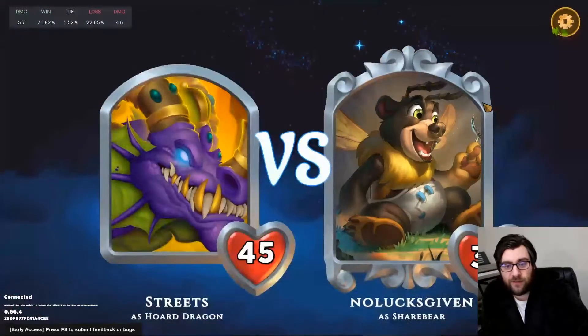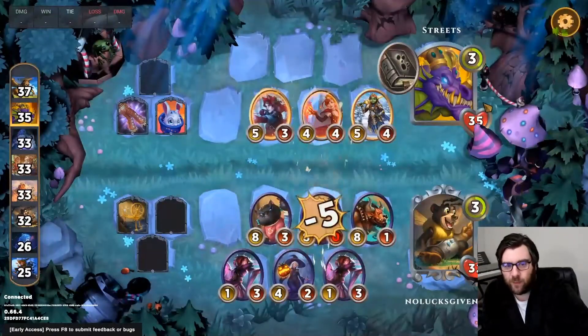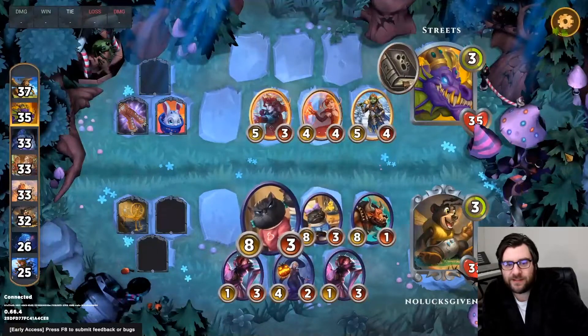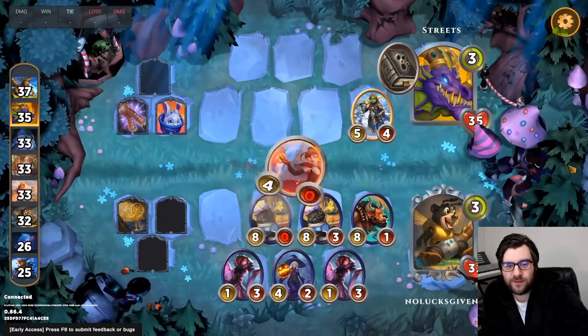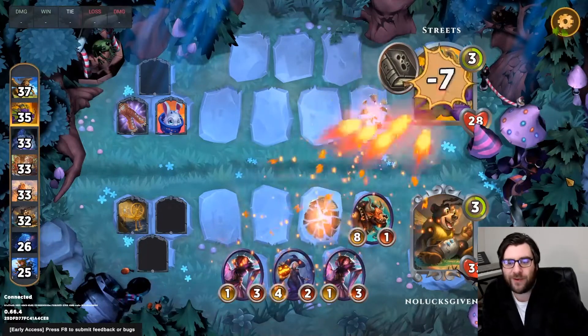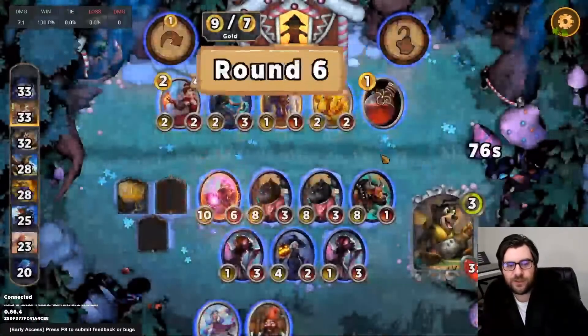We've got a polywoggle that can potentially hit and give us a tier 4 unit, so we're doing some sweet stuff. If this polywoggle can slay, we can continue to do some sweet stuff. I'm feeling pretty good about how this game is shaping up. We are going to get the slay and then we're definitely going to be winning this combat — just a matter of taking out that Sherwood Shoreshot before it runs amok. We will hit my opponent for 7, down to 28.